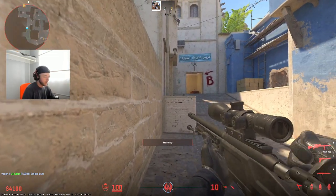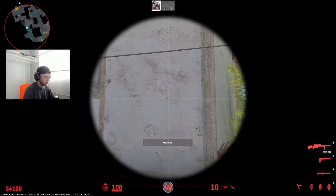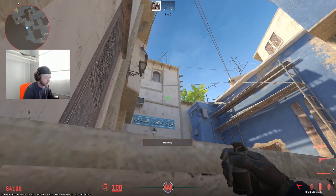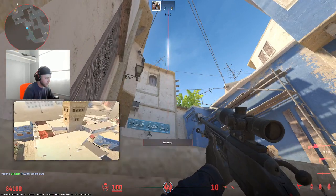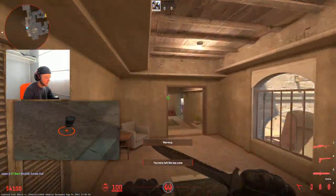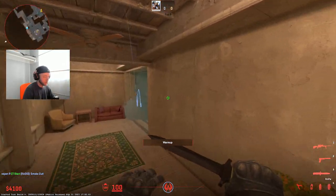Here is the B apartment smoke. This one took me a while to find, so you're going to need to practice this one a little bit. There's this brown spec on the wall here. You're going to want to aim slightly left of it and then jump throw. There's the spec — slightly left, jump throw.